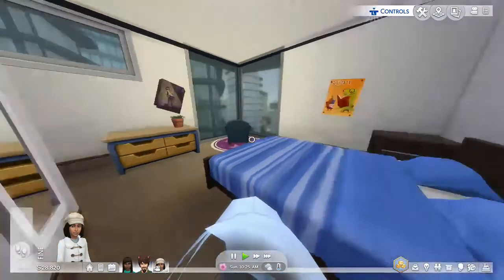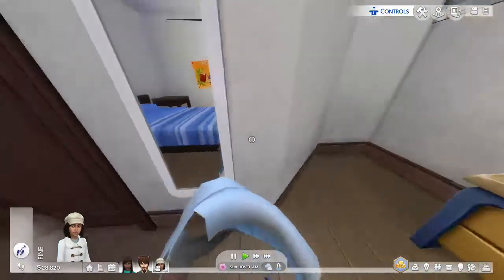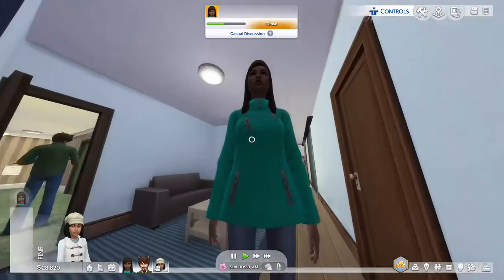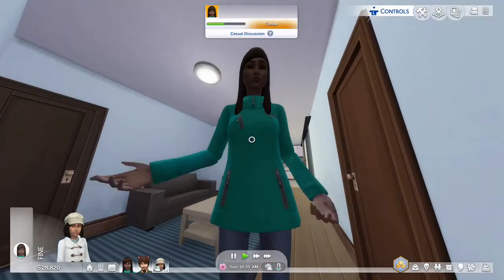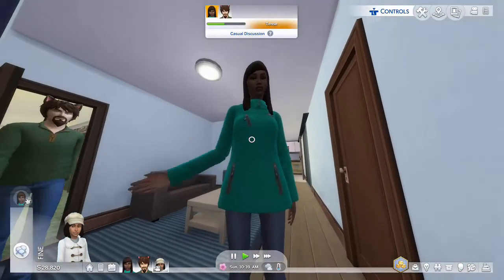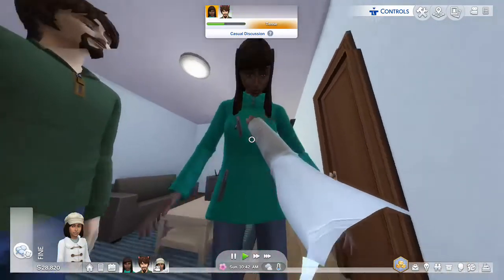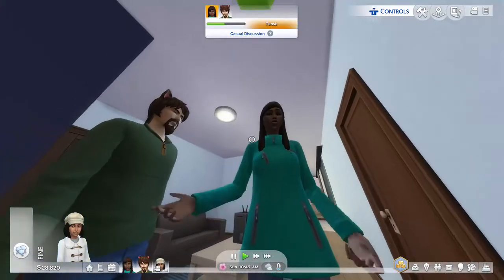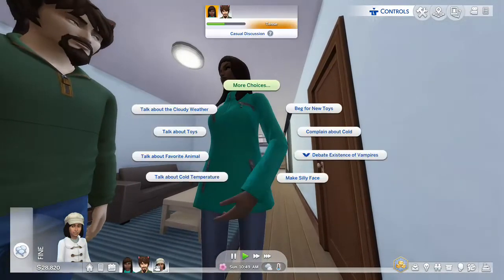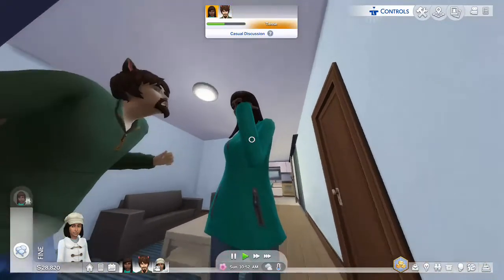We're going to pick Casey and just explore around the house, have her open up various doors - by various, I mean there's only like three doors. Let's see what she does. It kind of looks really weird, like you're in a kid's view. For the time being, 'beg for new toys' - let's do that.